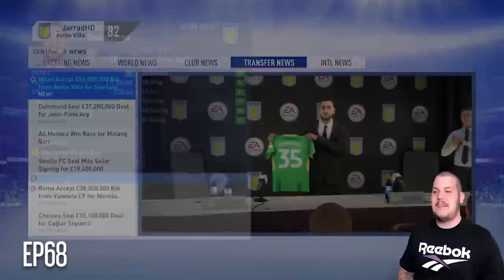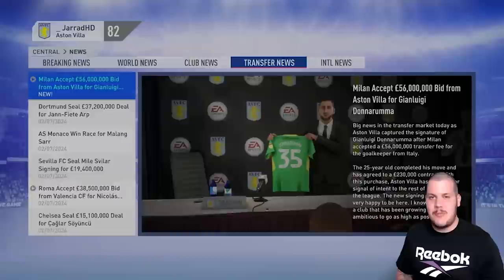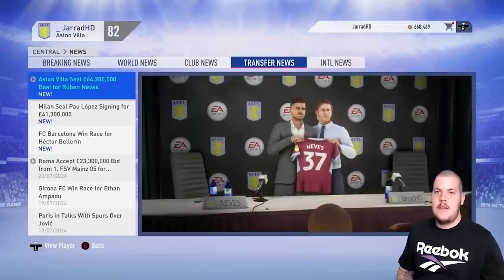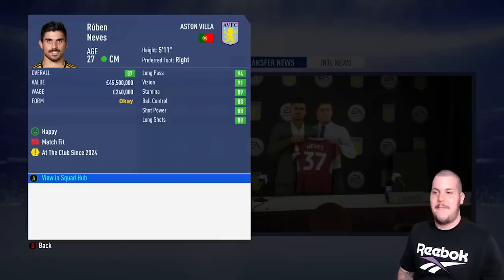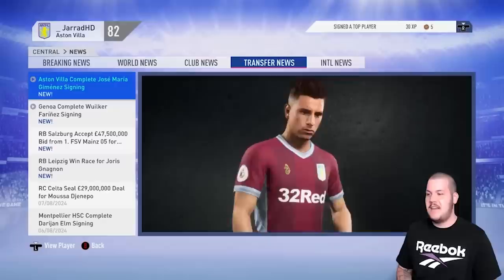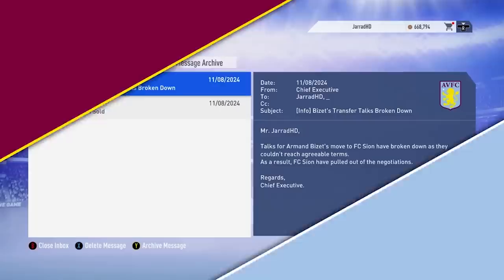There it is — our new goalkeeper: the £56 million release clause of Gianluigi Donnarumma has been activated. We now have a new star goalkeeper at Villa Park. Our one-season experiment with Jordan Pickford is over — he's gone to Bournemouth for £63 million. Ruben Neves signs for £64.2 million, coming in to replace Frenkie de Jong. He's still a world-class player at 87-rated. Kimpembe lifts the FA Community Shield.